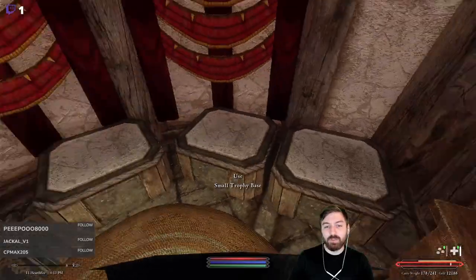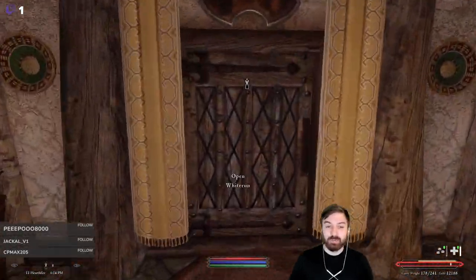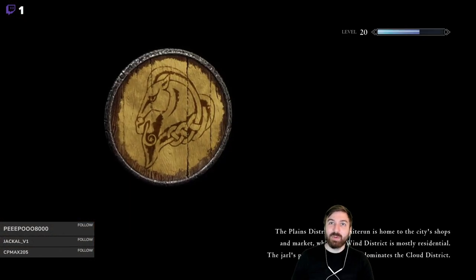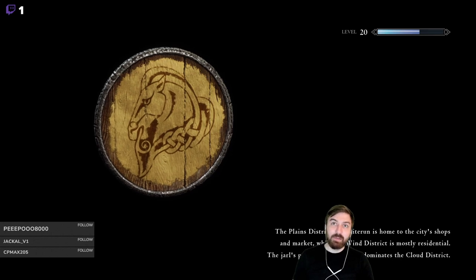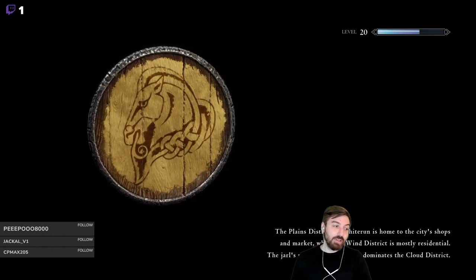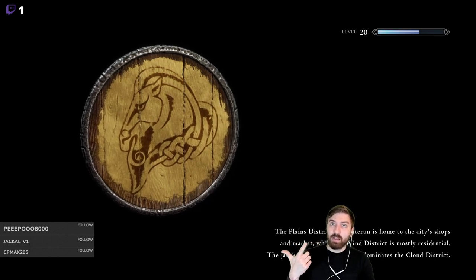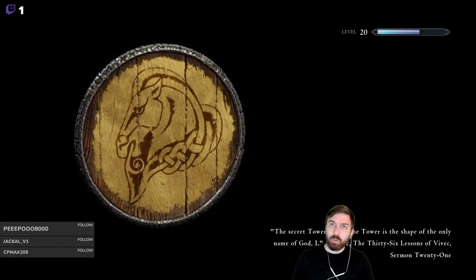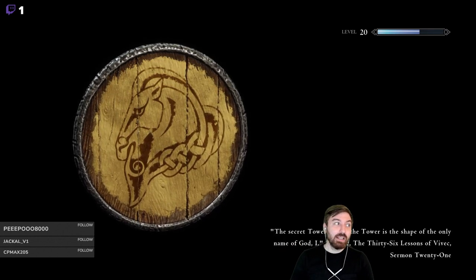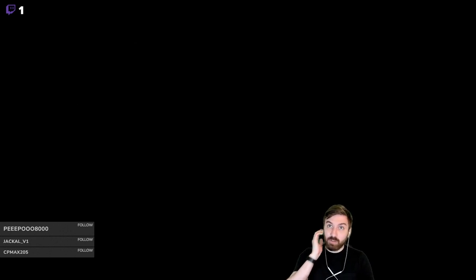Now that Lydia is protecting our stuff, we're definitely in a lot better position. I might figure out what we're gonna put into these trophies. Our plan is we're going to run down to Riverwood, complete a delivery quest, as well as killing a wolf that's in somebody's house. And then we're gonna turn those in back at Whiterun, and then we're going to head north because we are still looking to craft equipment in the Nordic style.